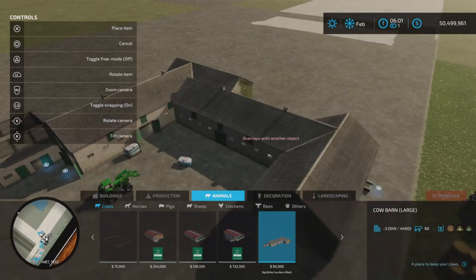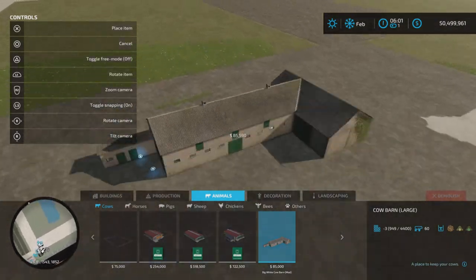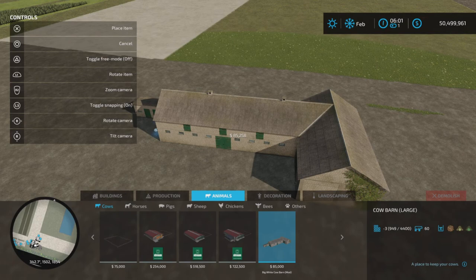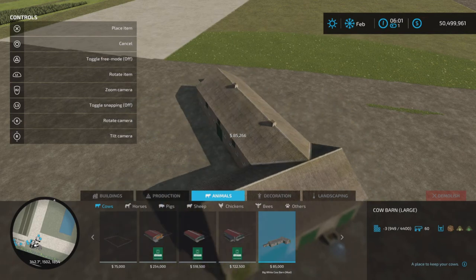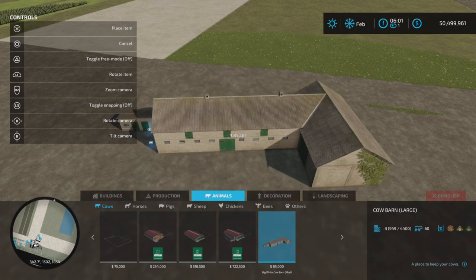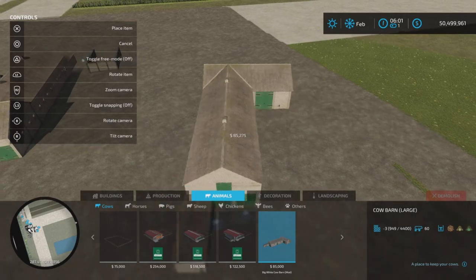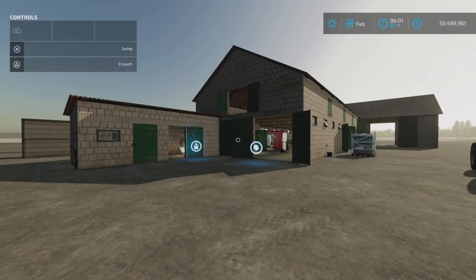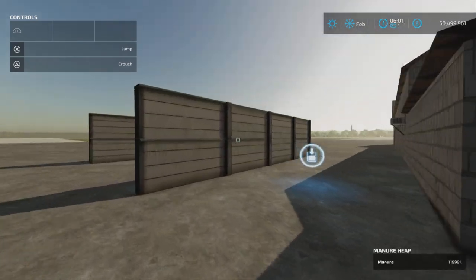It is $85,000 for 60 cows. I have rotate snapping on, so if you take that off it rotates freely like this.